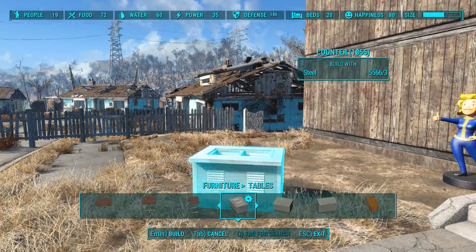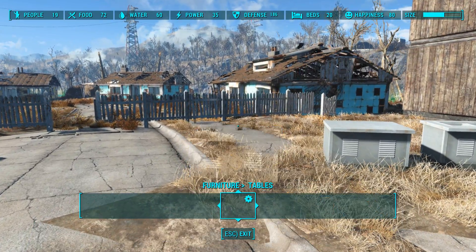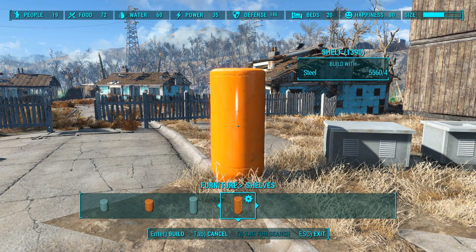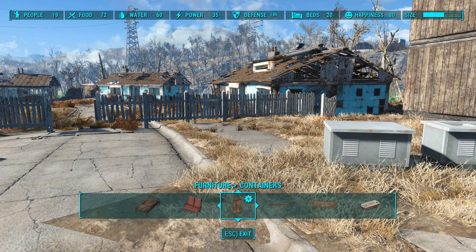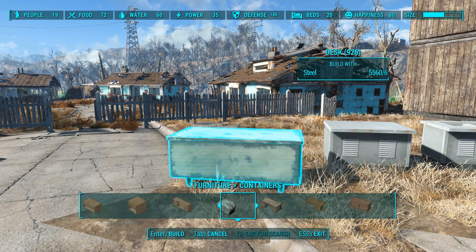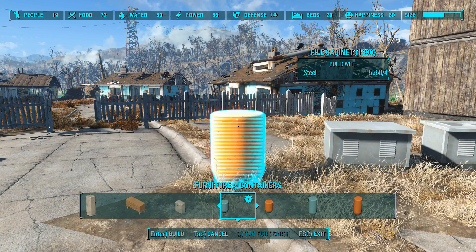I'll try to get some things laid out that I think we can use for a kitchen — a counter, things like that. Furniture shelves. None of those really scream kitchen to me. An ice cooler, perhaps, but it's a really dirty and yucky one.